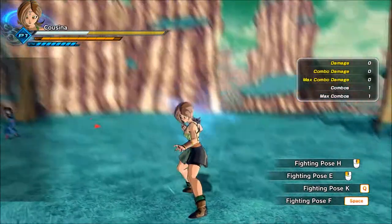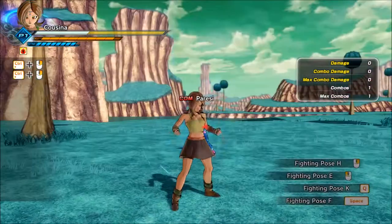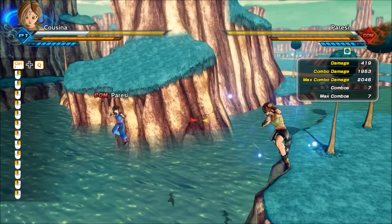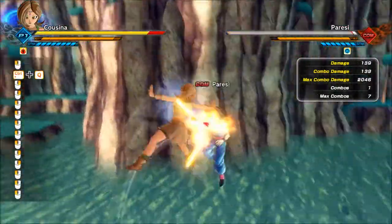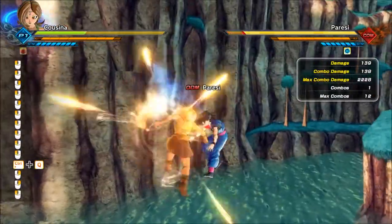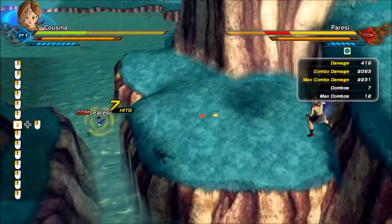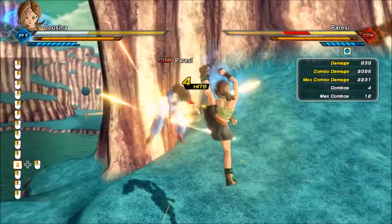We'll talk about some of the better power-ups. Fighting Pose K will give you Super Armor. The opponent will have a harder time knocking you away — they can still grab you and certain skills will still work on you, but the armor will protect you from most attacks that the CPU might try to perform.